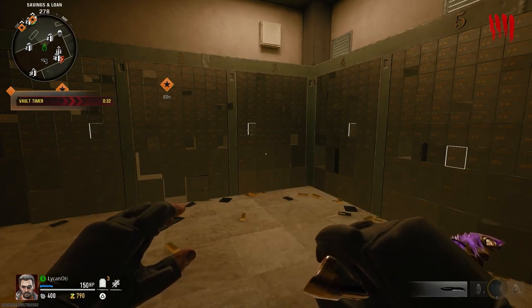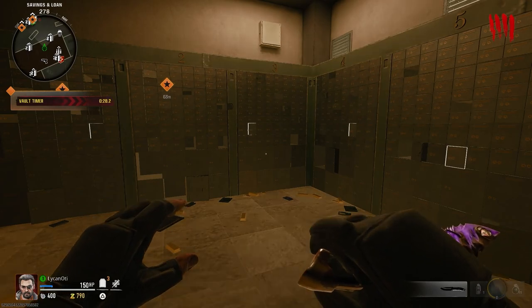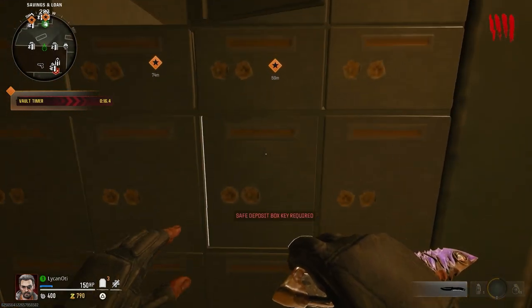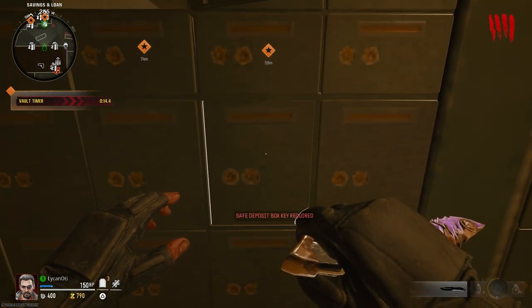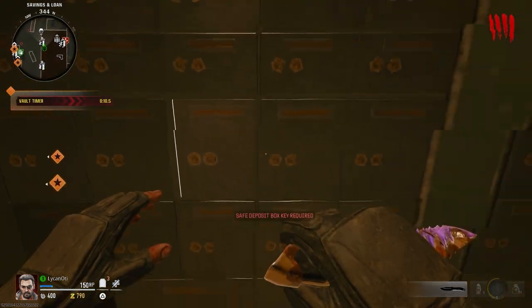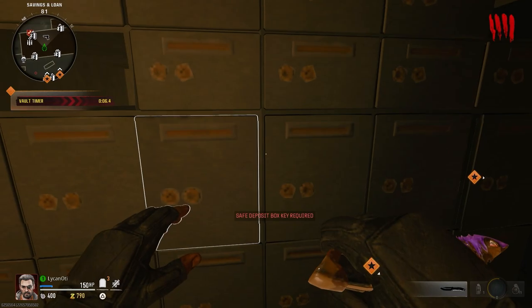Later on in the rounds, you actually have many bosses and things like that that drop loot keys of different rarities — this is where you use those loot keys. You've got different safety deposit boxes here, and keys are required. They're all highlighted, and you can unlock all kinds of stuff in here.